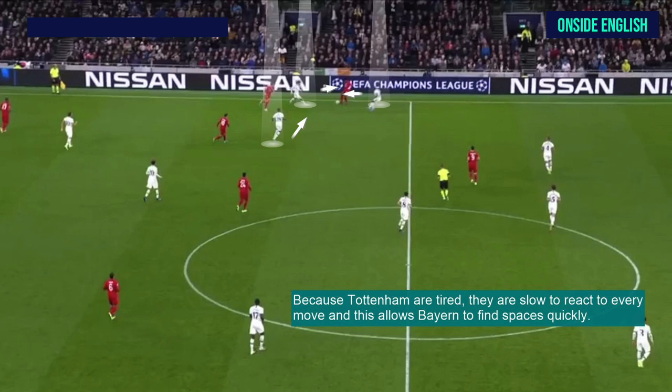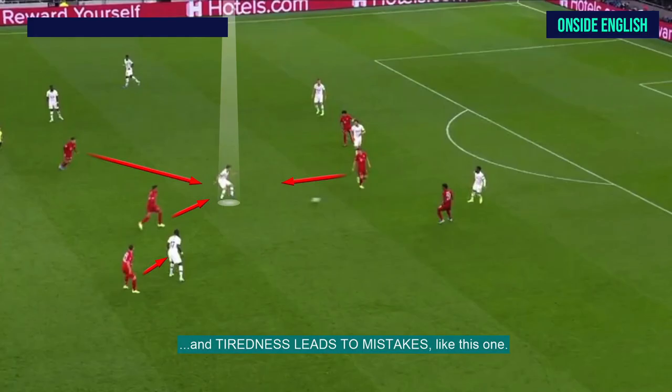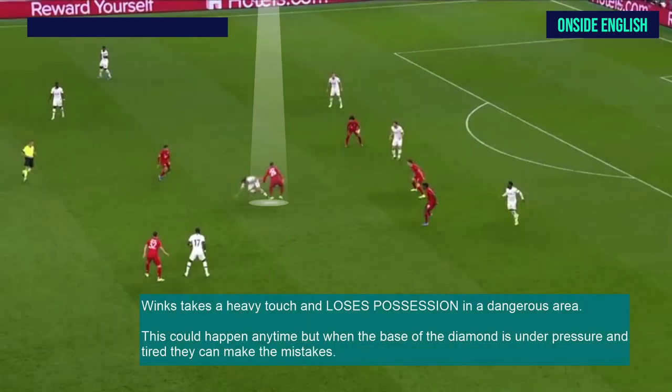Because Tottenham are tired, they are slow to react to every move, and this allows Bayern to find spaces quickly. And Bayern are able to score. The Tottenham midfield were very slow in recovering into the defensive positions. And once that happens, tiredness leads to mistakes. Winks takes a heavy touch and loses possession in a dangerous area — this could happen anytime, but when the base of the diamond is under pressure and tired, they can make mistakes more often. And Bayern score again.